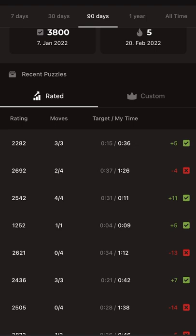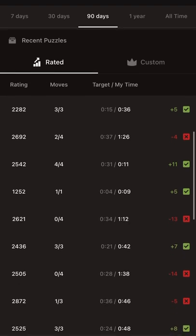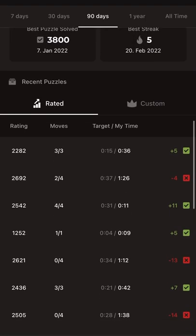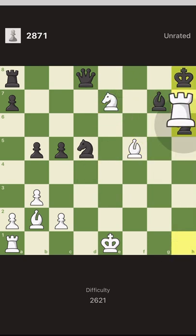I noticed one column shows my time and the other shows the average time. I spend more time than average on most puzzles — 36 seconds vs. 15 average, 26 seconds vs. 37 average, and so on. It doesn't matter if you spend a little more time than average — you can still get good points. I spend time trying to solve puzzles properly instead of guessing and making mistakes. This puzzle I lost the connection, but it was an easy one — check, check, check, and a beautiful mate because the bishop is pinned. Then I lost connection and lost a lot of points for no reason.